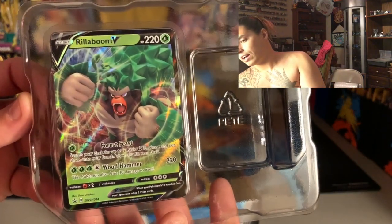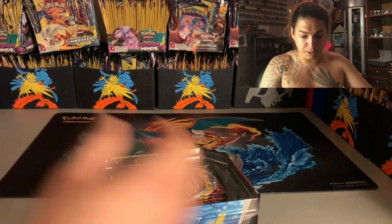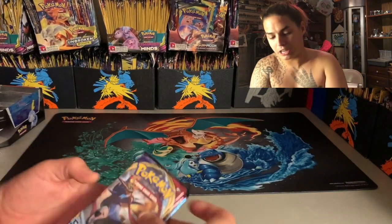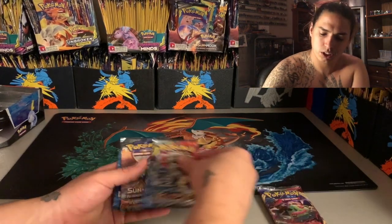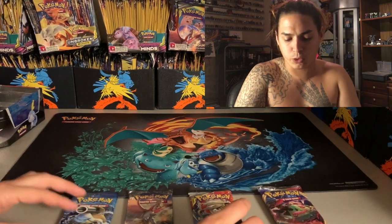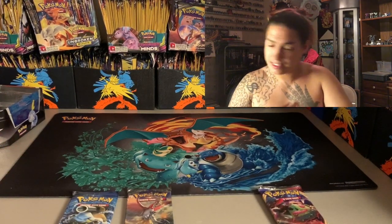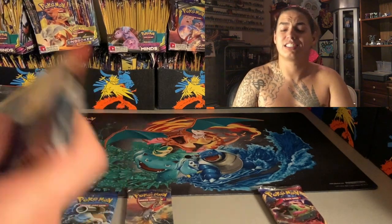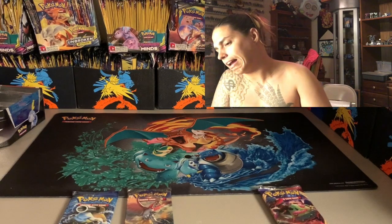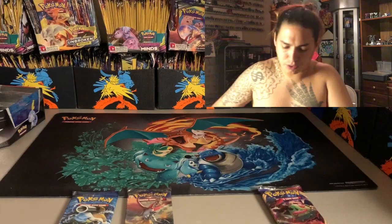I bought them and he got them to me like three days later — super fast shipping. The pack lineup is: Sword and Shield, Sword and Shield, Cosmic Eclipse, Burning Shadows, and Evolutions. In the last video we opened the Scorbunny tin and got the Mega Venusaur EX out of Evolutions — that was dope. Check him out, that card is beautiful.